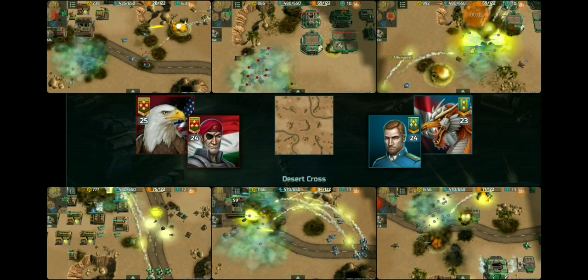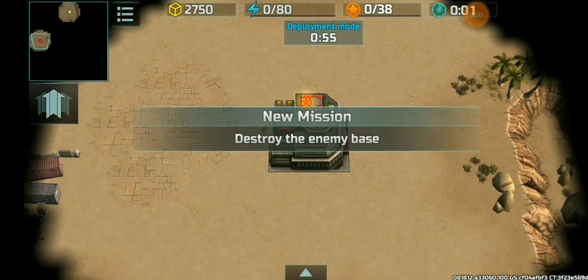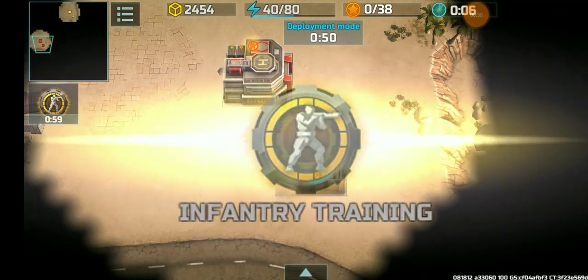Hello everyone, I'm back with another video. Today it's gonna be me and Cersei versus Myzecant and Savage. This was a very close battle — they could have rushed me in the beginning since the map is small. Before we start, please give this video a thumbs up, subscribe to my channel, and turn on notifications. Without further ado, let's begin. The map will be the Desert Cross.